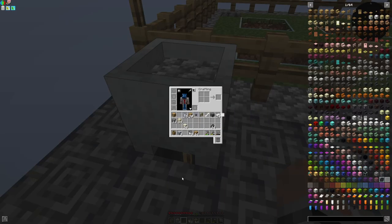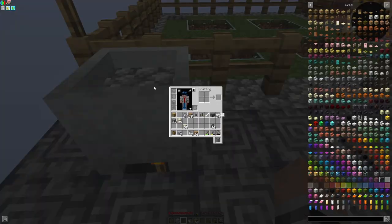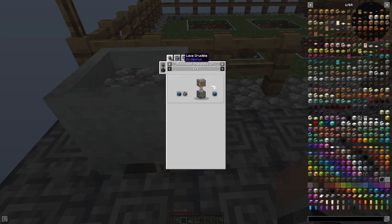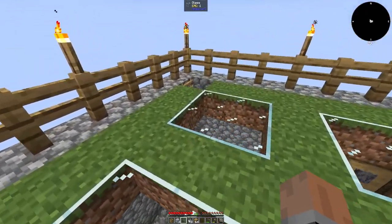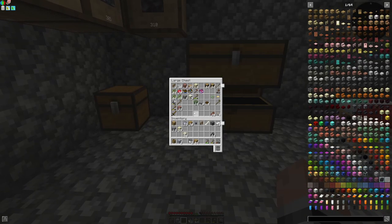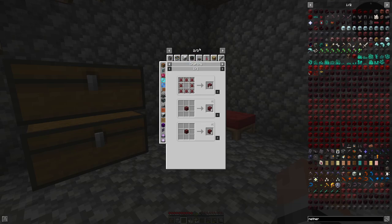For the crucible we need heat sources: soul fire is times five, dark matter block — obviously we don't have access to that. Just a regular fire is times two. How do you make netherrack? It's flint, water and lava. The contents are consumed. That's new.